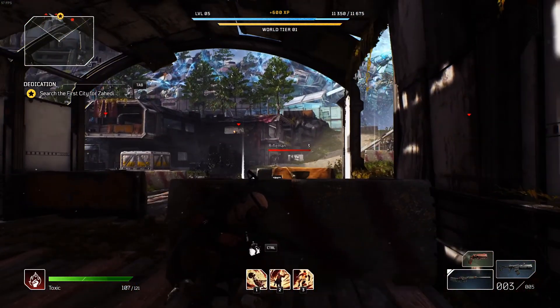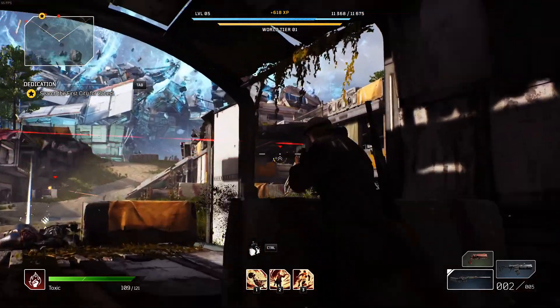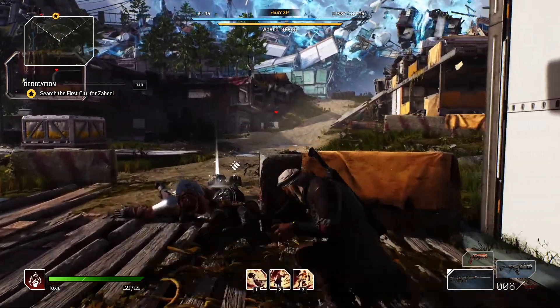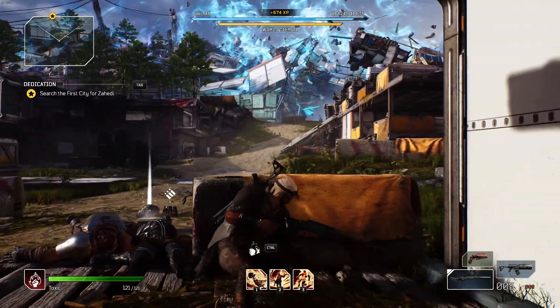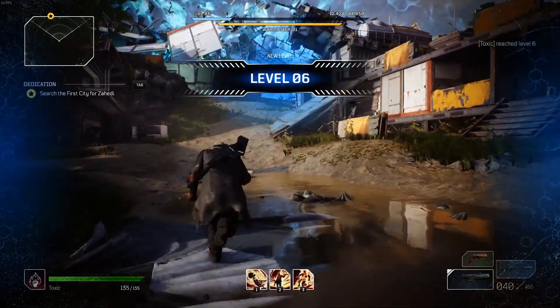The next tip is to sit back a little more and take advantage of Outriders' cover system. By using the cover system you can easily clear out large amounts of enemies with ease, take little damage, and progress through the campaign with little difficulty. As you can see in the video, I'm sitting back and using long range weapons to clear out enemies, which is especially useful in higher tier difficulty if you are trying to play solo.